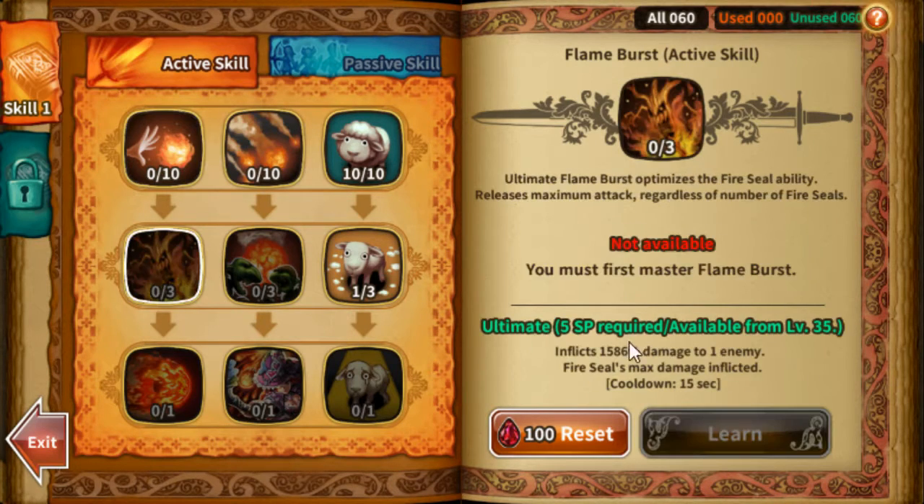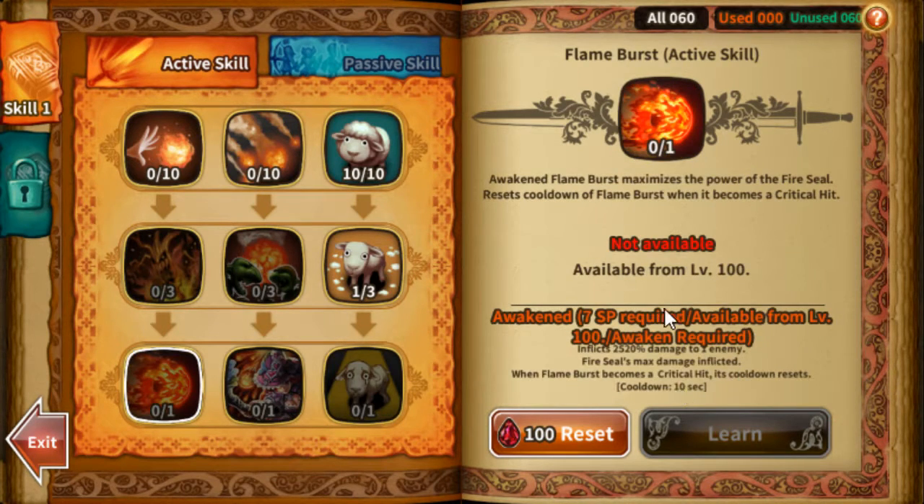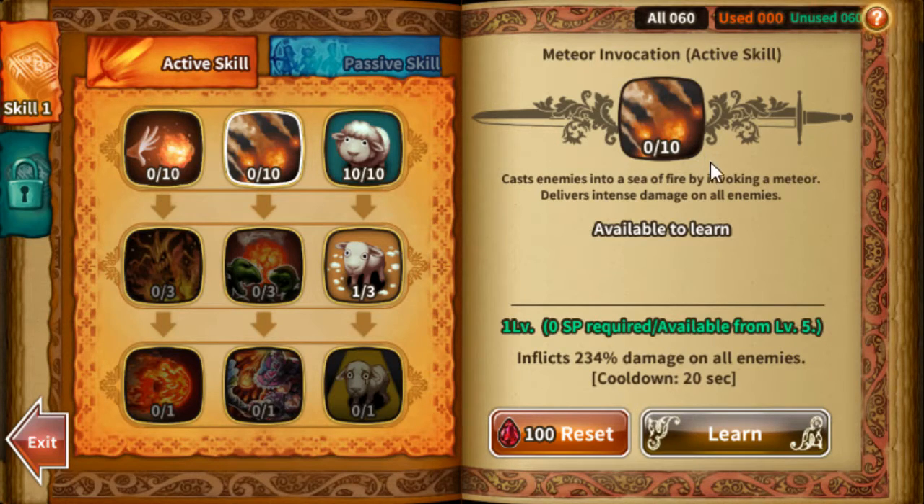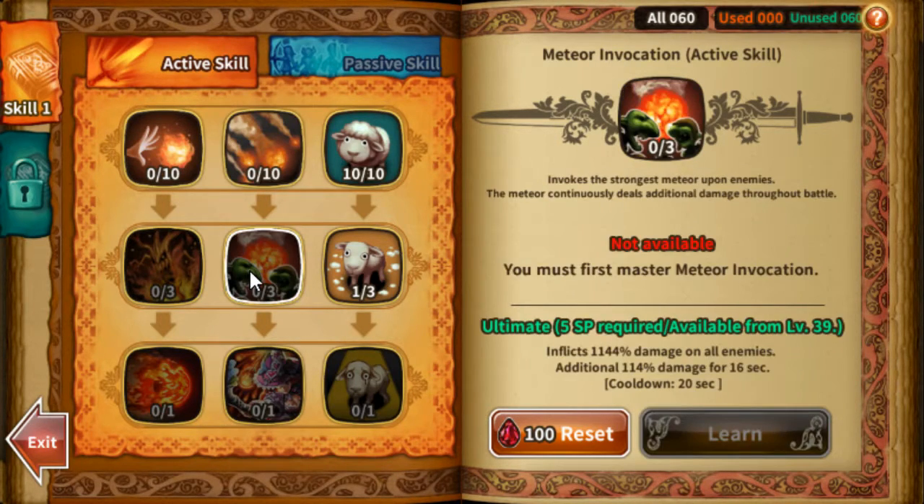Out of these two, Flame Burst is a single-target skill that does damage with a cooldown. With the fire seal it inflicts additional damage. The cool thing about Flame Burst is that if it lands as a critical hit, the skill resets and you can recast it again. So even though it's only single target, it's still a really useful skill.